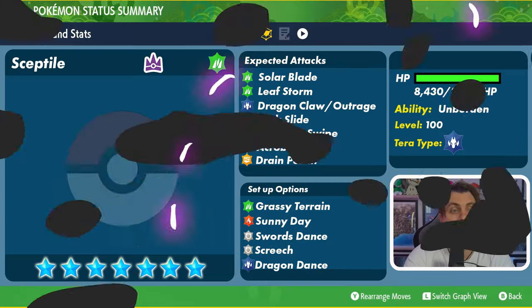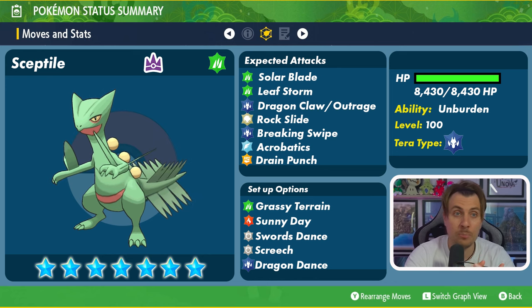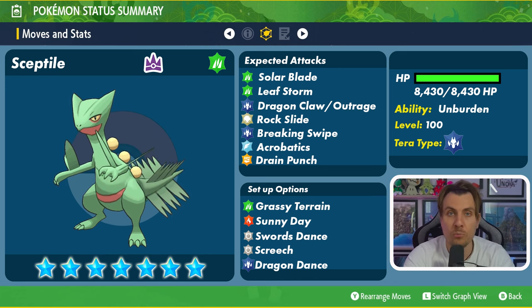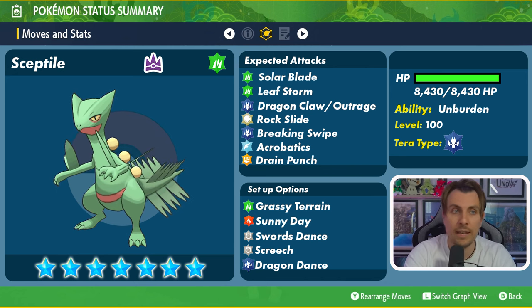Let's start off with a quick overview of what we expect to see from the Sceptile. We know from the information we already have that it will have the Dragon Tera typing, so it's going to have weaknesses to Dragon, Ice, and Fairy. Dragon types only really hit Dragon for super-effective damage and can't hit Fairy types, so Fairy type is probably going to be one of the best options to go into this raid.